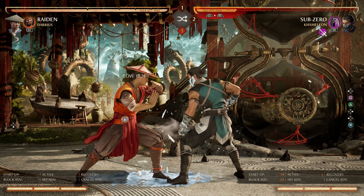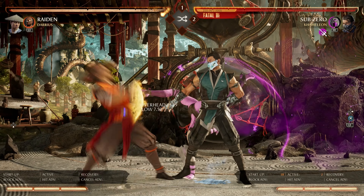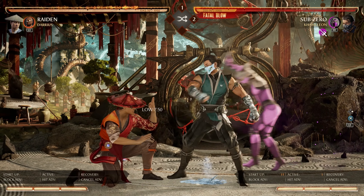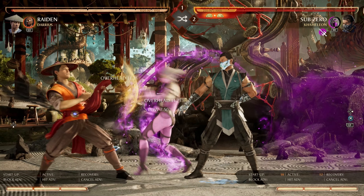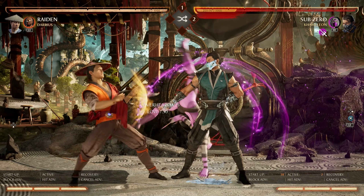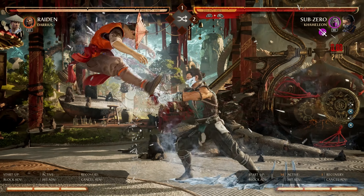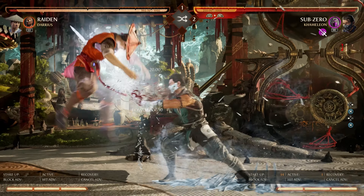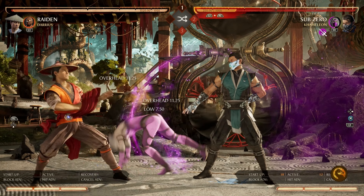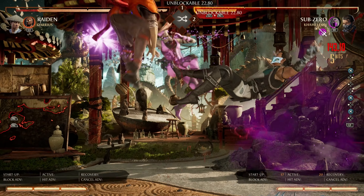Let's get into his meta cameo, Chameleon. He affords Sub a plethora of different combo routes and makes his 50-50 game non-fraudulent. For example, this 50-50 has a full frame gap as Chameleon's overhead is ridiculously quick — it can't be fuzzied. The only option here is to guess right or try to react to the mix. Trying to guard low and then reacting to the overhead is your best bet, though you'll still get opened up sometimes. If you guess right, you're granted the punish for both routes.